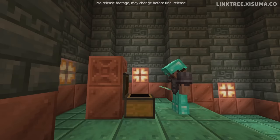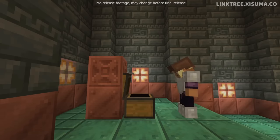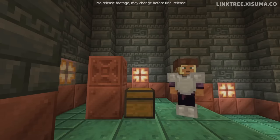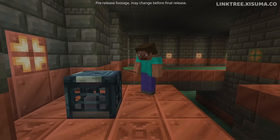Let's look at the issue that this block addresses. When players go to a Trial Chamber, the first ones there get all of the good loot and other players don't get any. So what the Vault Block does with the keys is allow players to use them once per player, meaning that if you come after the Trial Chamber has been raided, you can still get some loot from these Vault Blocks.